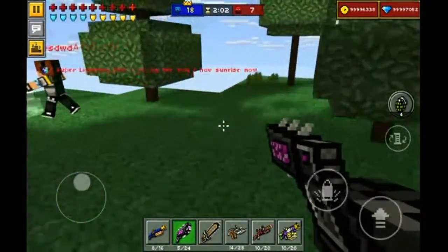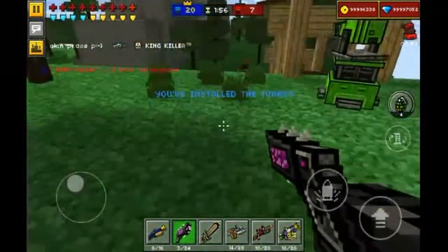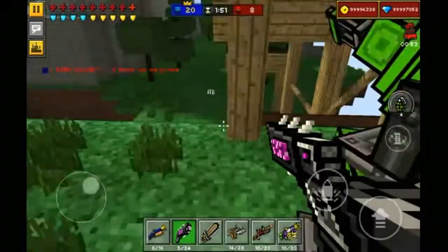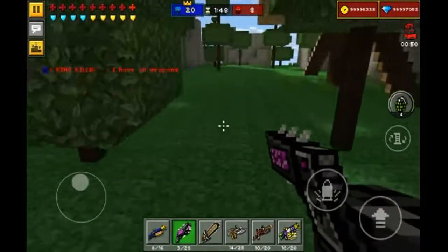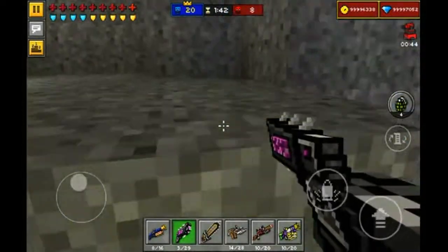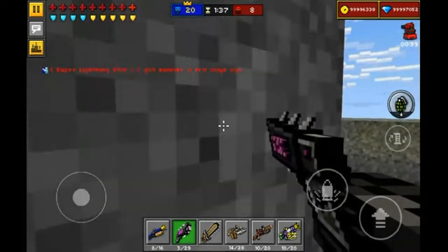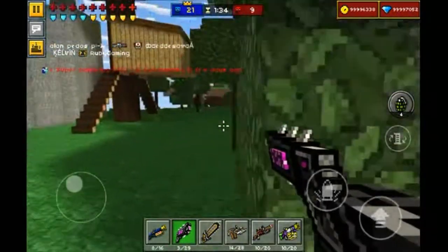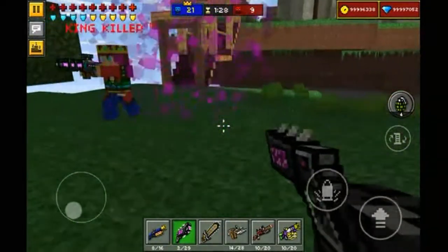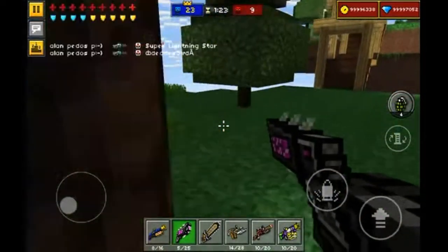I'm going to pick up that mech and place it down. How many kills do I have so far? Seven kills, and it's only been about one minute — that's amazing. That's pretty cool, seven kills so far with this gun. It's a really good gun. I'd say it's kind of like a normal pistol because there's not a huge amount that's special about it, but it looks really cool and dragon-like.